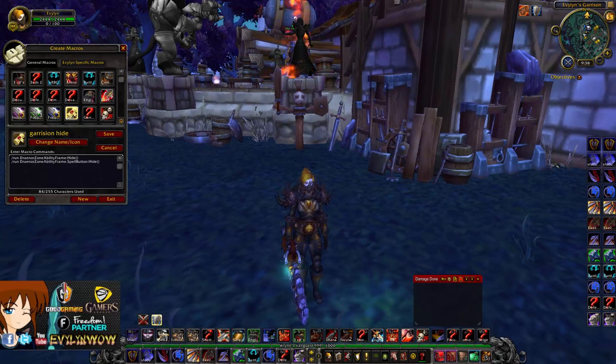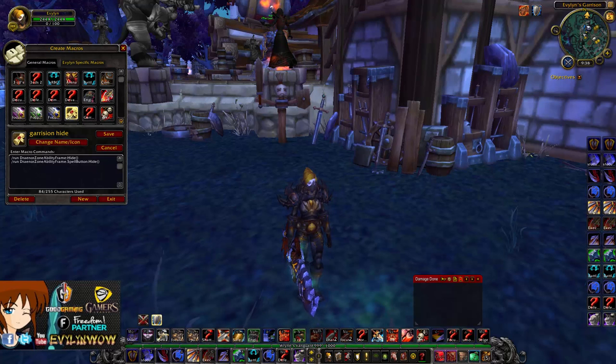Next I have a Garrison macro — basically you just remove the Garrison button since you don't really need it for PvP, but if you want it there it is.